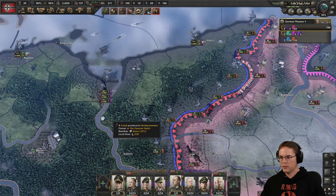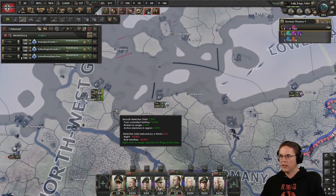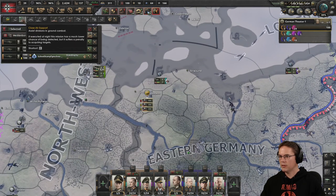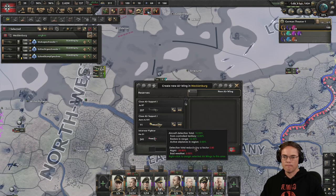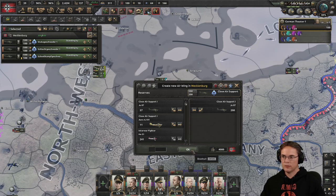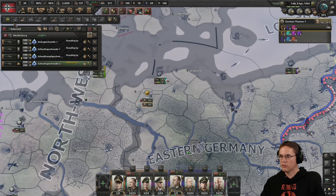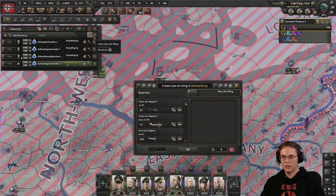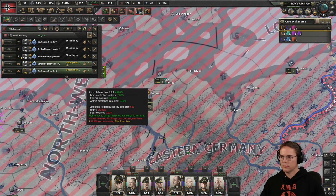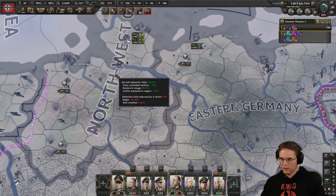Meanwhile we should be making some more aircraft. Where are my aircraft? They're up here. Do we have room? We do — let's add in close air support, 200. We have room for that. We shall set them on training and I'm going to make an extra one as well and set that off training as well.